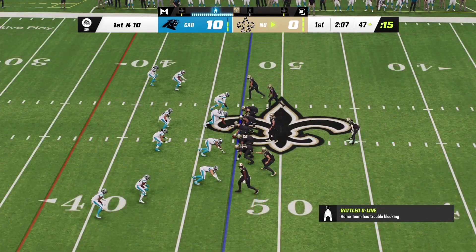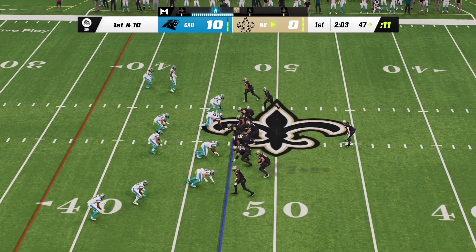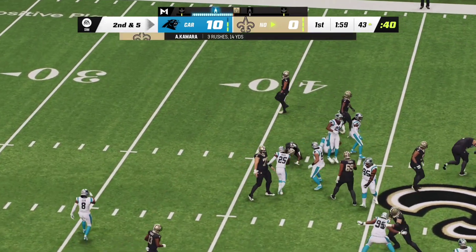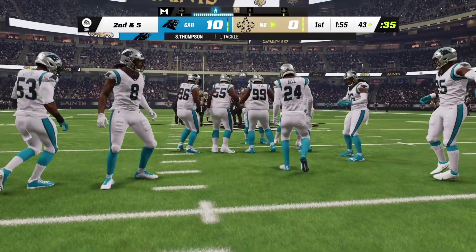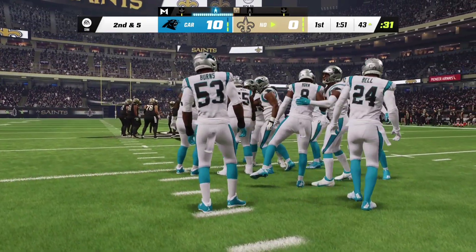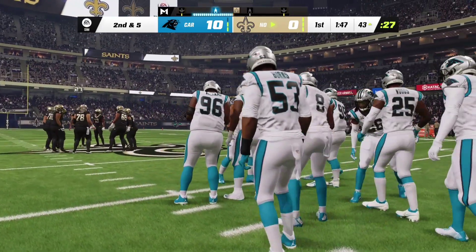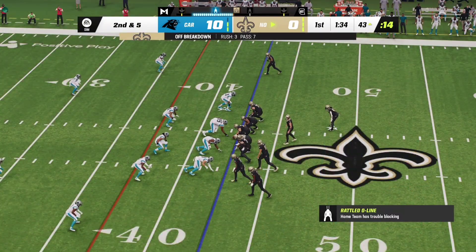From Panther territory, first and ten at the 47. They'll pound it up the middle with Kamara — Shaq Thompson on the tackle. You're down early, how do you get back in the game? Maybe establish the run. I think they're trying to do that now. What I like about the message is there's no panic from the head coach — he's already told his offensive coordinator, let's run the football and get things settled.